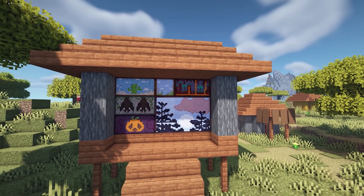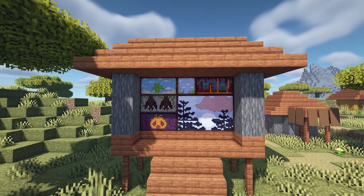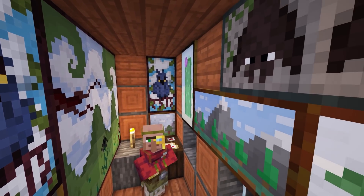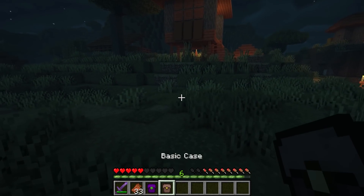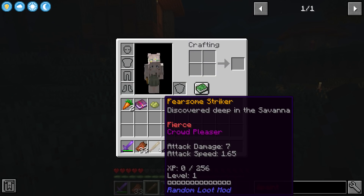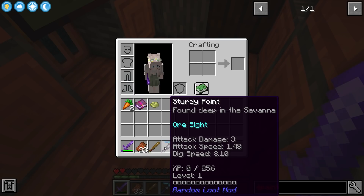Up next we have McCaw's Paintings, and this is a mod that adds loads of different types of paintings which fit in with vanilla. They are very pretty, very unique, and very cool. The Random Loot mod rewards you for killing animals and creatures. As you can see, killing these zombies has rewarded me with two loot crates. You open them and you get a completely random weapon with perks that you can level up. It includes armor and there are three different tiers of loot.